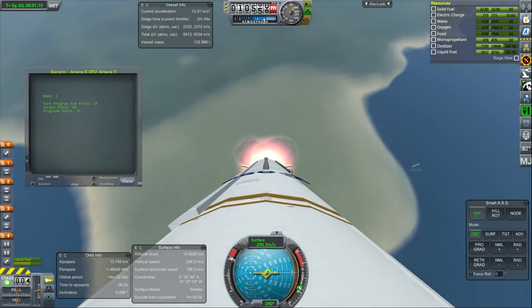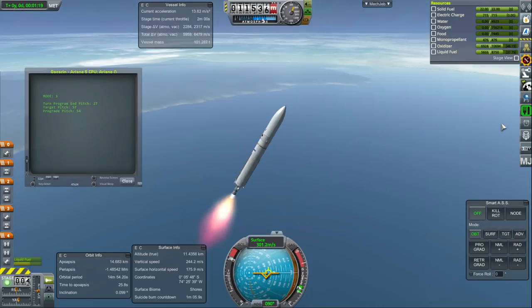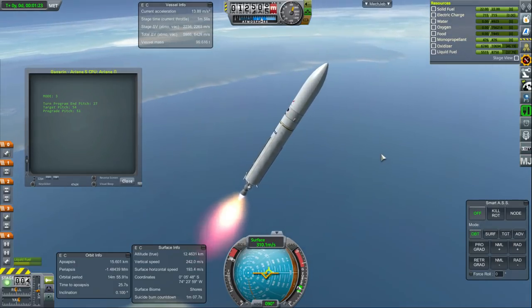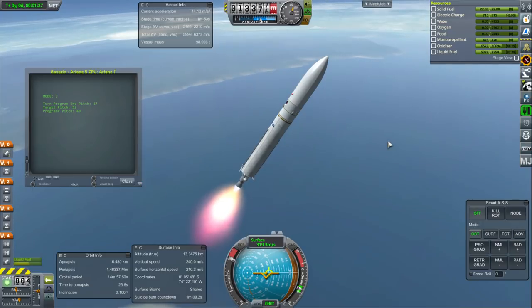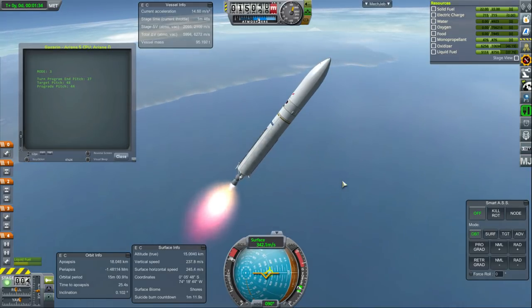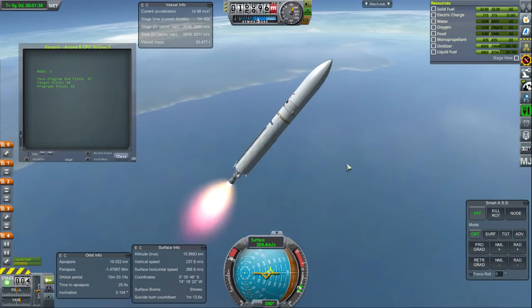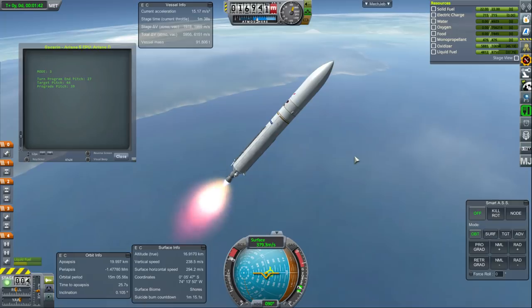I'm not using USI life support — I'm using TAC life support because I'm more comfortable with that. I just had trouble trying to adapt to USI life support. I also want to learn how to use the USI colonization parts with TAC life support, because that's important for other series like the Realism Overhaul series, where I'm going to be using USI colonization parts but also TAC life support.